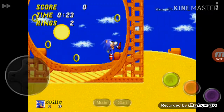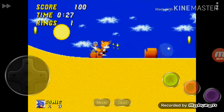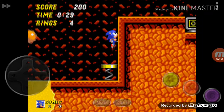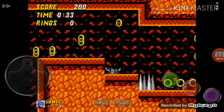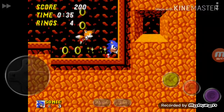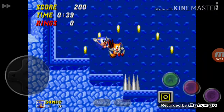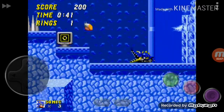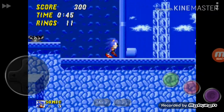There are Crocodile Badniks and also snails. Those are the enemies in this zone. When you go through a tunnel, it turns green and then turns blue — the concept of winter. It turned into winter.